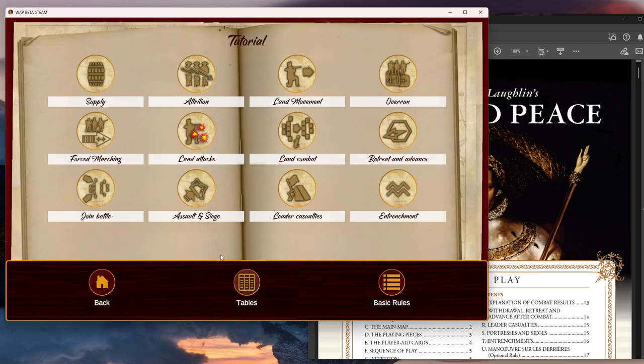They do have rules and tutorials here — a set of tutorials if you're not familiar with the game. Here's Entrenchment Supply, for example. You can click on any of those, though I'm not going to do that here because they don't quite work sometimes. Maybe in a later video, if there's interest, I could go through all the tutorials, although there may be videos out there already.